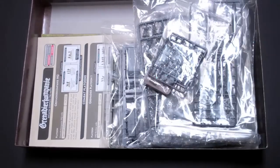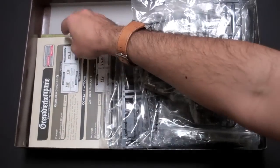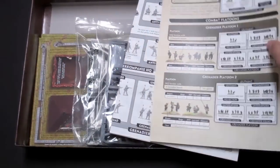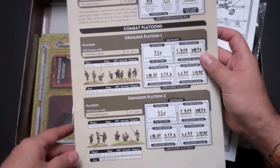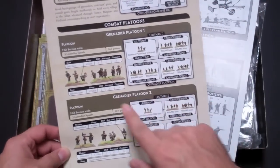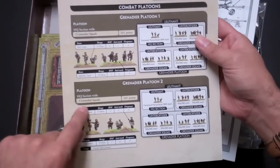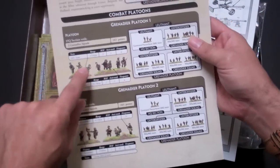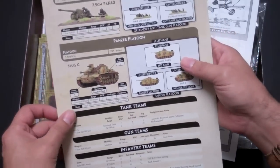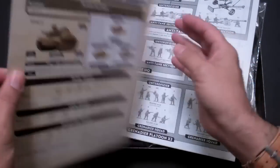You get the full rulebook there. You also get sample army lists to get you guys started. Here is the Grenadier Company — 790 points that come in the box. This tells you all their details, with pictures of what individual stands look like, which miniatures go on the stands, the quick and dirty army list, all the tanks and guns in the back, stat cards — everything you need to play.